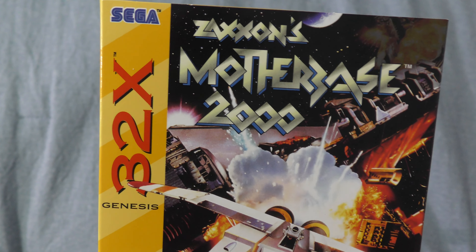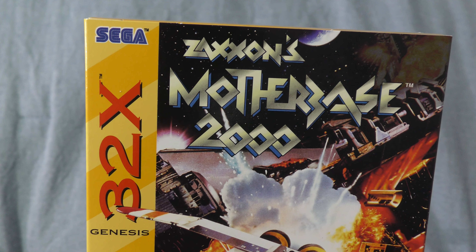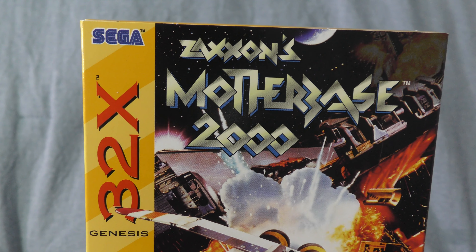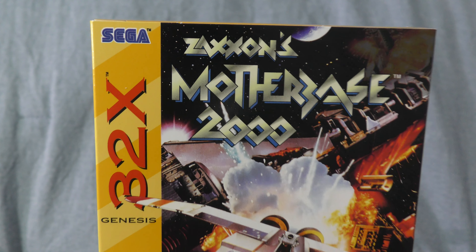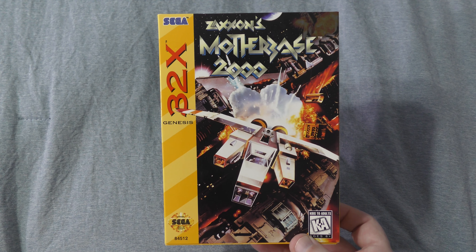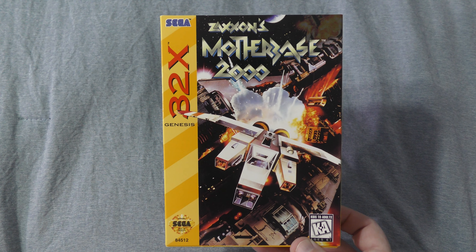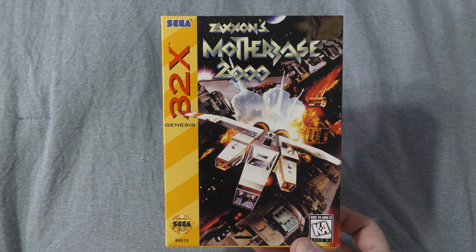It looks so good that I half want to just leave it sealed up in the protector box, but that's not what I do here. As far as the front cover goes, I like it a lot. The logo at the top is very stylish and unique, although I suppose I could see someone complaining that it's a bit difficult to read. However, I think the angled font makes sense with the 3D polygonal nature of the game, and it's just an extension of the font that was used in the original arcade game. Then below, there's a great action shot of a spaceship flying away from an explosion.